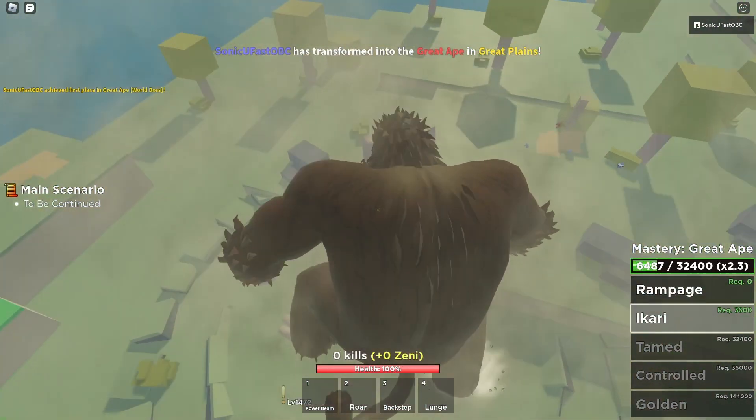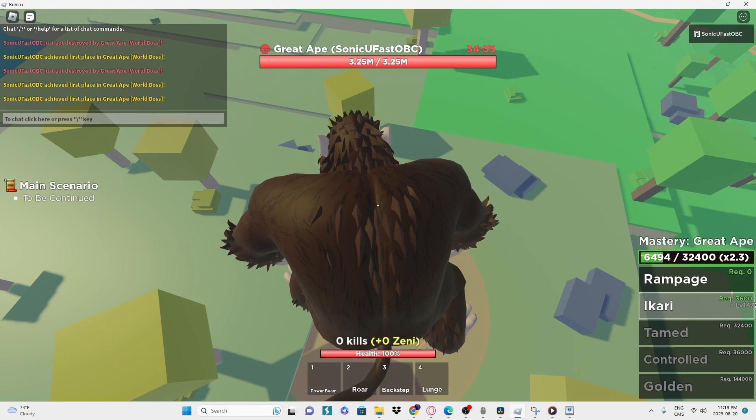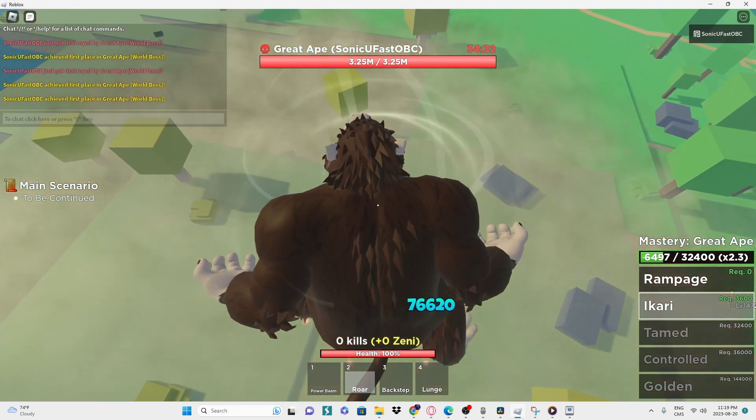Jump closer to the NPC and open Tiny Task. When you have Tiny Task, there are two best ways to grind it. The first method is to press record and only press roar until your great ape timer runs out.